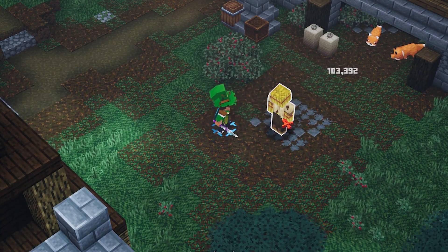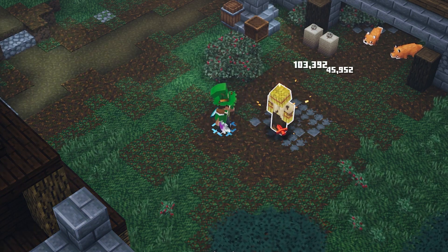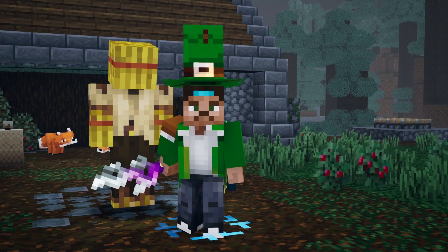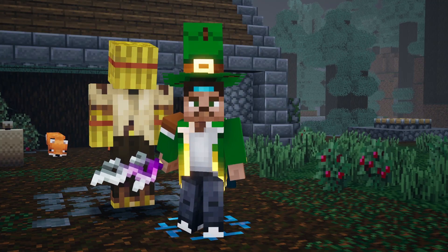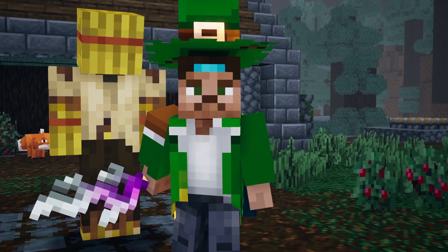If we hit the target dummy, the third slash will always be some kind of uppercut, so it's pretty much an attack animation of three, and this one doesn't necessarily do anything crazy. At first it looks pretty innocent, but if you actually add an enchantment to this weapon, well, it becomes quite overpowered.